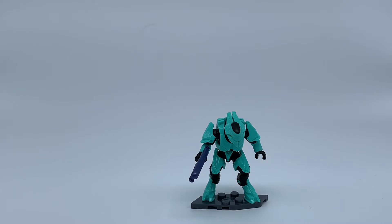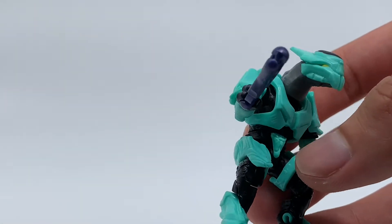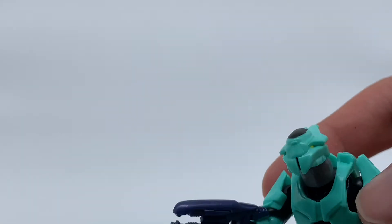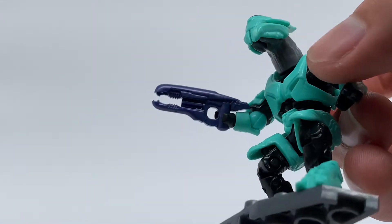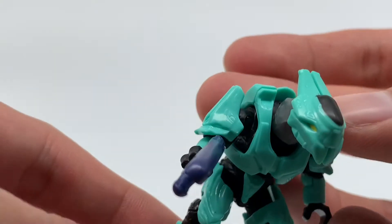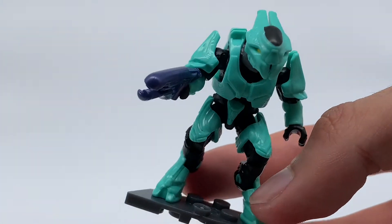Up next we have the cyan Elite Ultra — an amazing figure, I love the colors. Printing-wise he's got black on top of the helmet and yellow eyes. He's got a purple plasma repeater in the covenant purple. The back has etching details, and the helmet has a lot of panel lining — a custom figure would look awesome if you filled those in, even just putting a wash on this figure would make it look great.